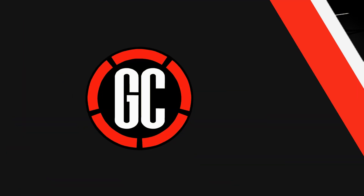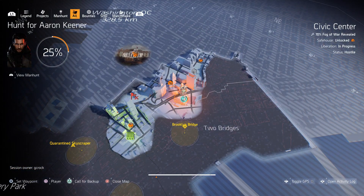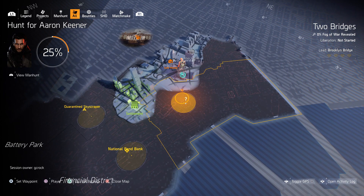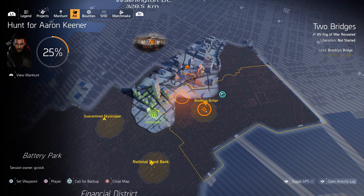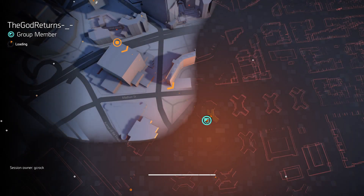Doing this solo or with somebody at the same level it is going to take you about 5 hours or more, but if you have a friend already at level 40 they can jump in and help you. You can actually skip parts by having them fast travel straight to the safe houses in each region, and they can then fast travel to main missions as well to save you more time.